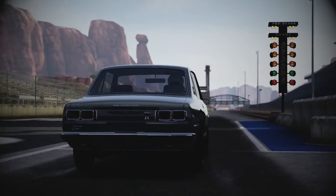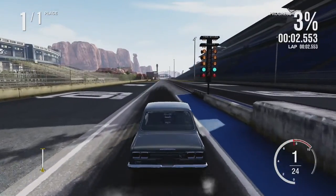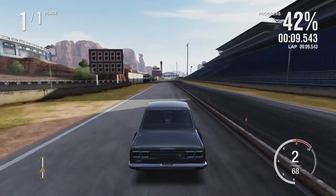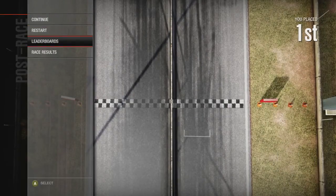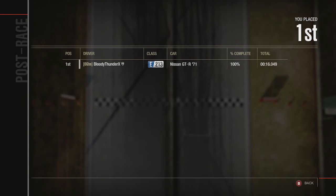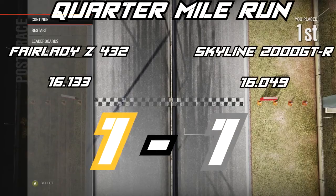The Skyline 2000 GTR needs to beat a 16.133 second time. This is where we'll see if that extra PI really means anything. It got off the line pretty well — 16.049! It beats out the Fairlady by just under a tenth of a second, which means the Skyline 2000 GTR ties it up at one point apiece.